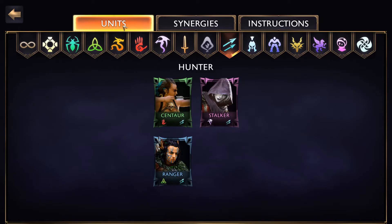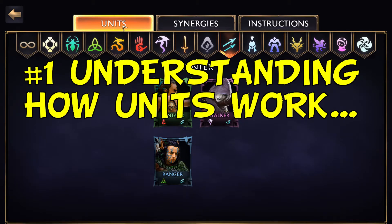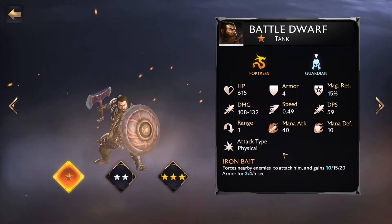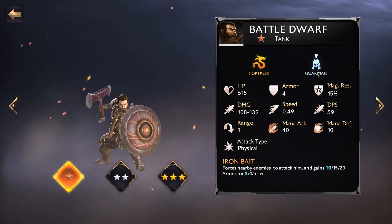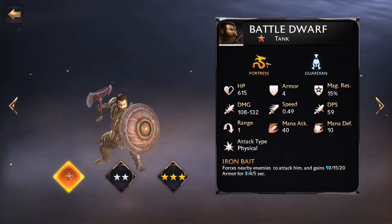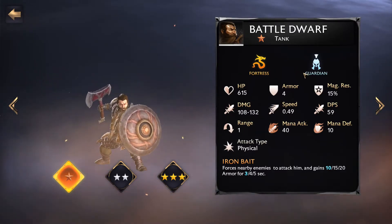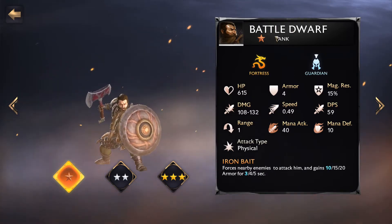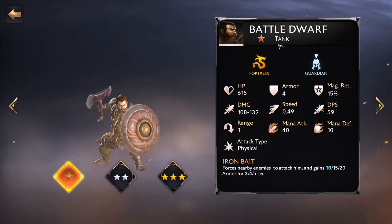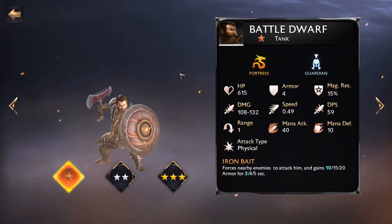Let's jump into key focus point number one: units. Having an understanding of what units are is very simple — these are what we use through the game. Understanding key stats like hit points, damage, and damage per second is important. Looking at a Battle Dwarf as an example, these synergy-defining traits are very important and we'll discuss them in part two. Knowing what allegiance or how units are aligned matters. As you level the unit up it gets bigger, but importantly, it's a tank — designed to take damage.